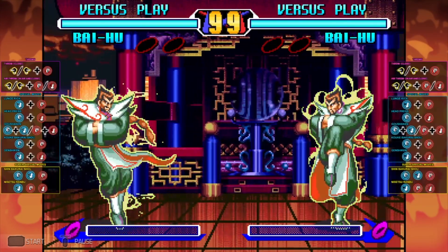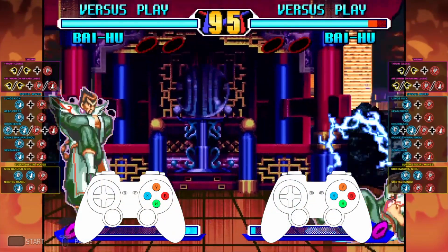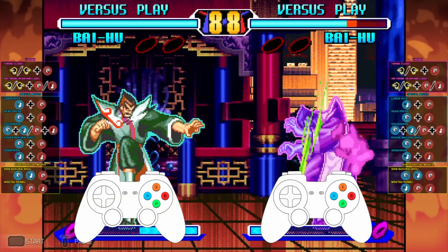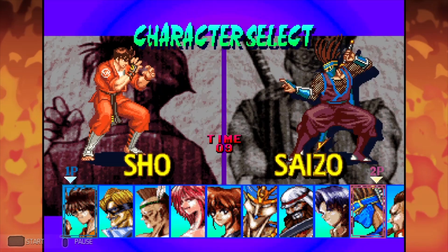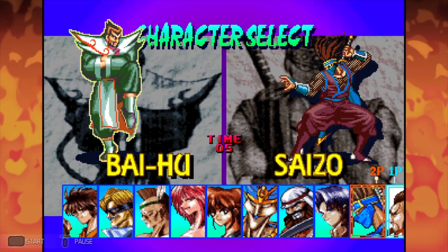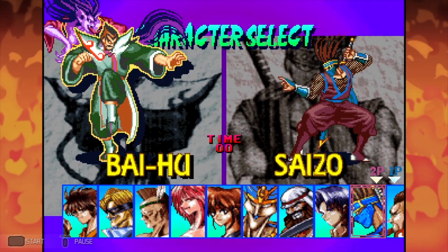I promise it will eventually work. It also needs to be the directional button up, not the analog stick. And voilà — Bai Hu is now selectable on the far right of the screen, as if by magic, or rather by cheat code.